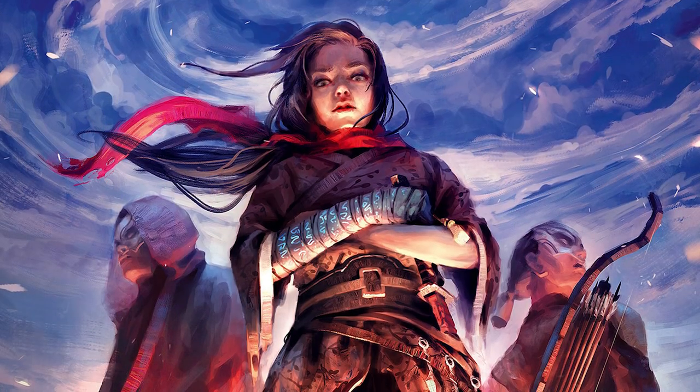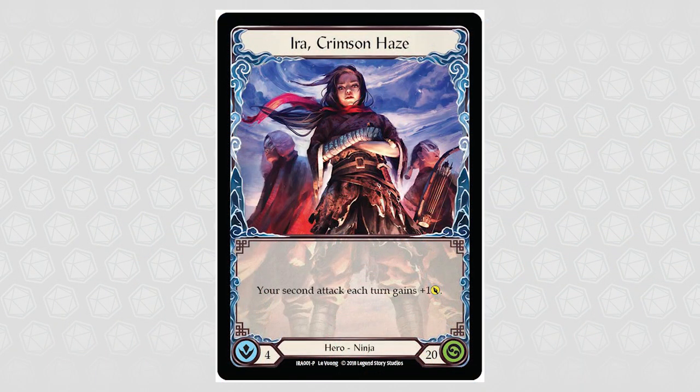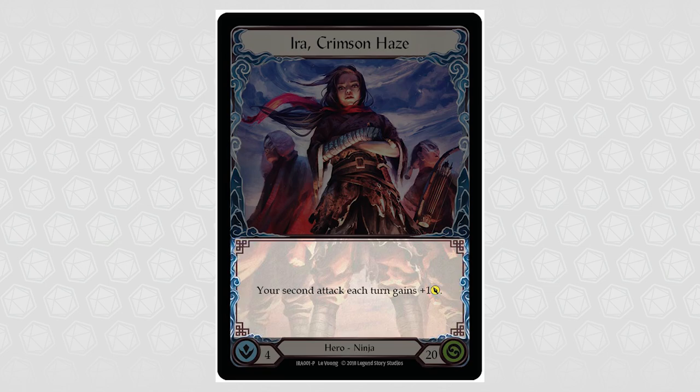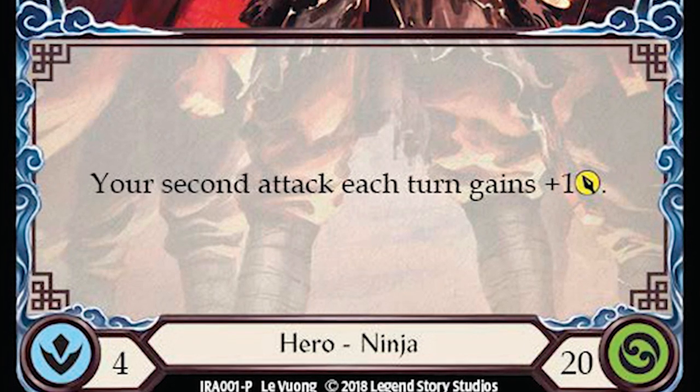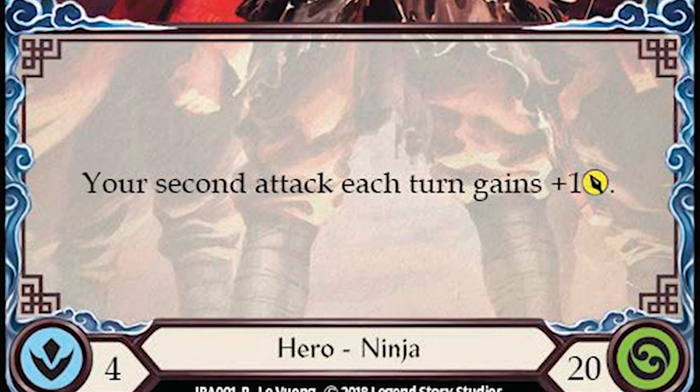Now that you have your Aira Welcome Deck, let's move on to the basic rules of the game. You will be playing as Aira Crimson Haze, a ninja hero in the world of Flesh and Blood. At the bottom right of the card is the hero's health, denoted by a green symbol — Aira has a starting health of 20. At the bottom left is her intellect, shown by a blue symbol, which tells you your hand size for this hero. At the end of your turn, you will draw to your hand size or intellect value. Each hero in Flesh and Blood has a unique hero ability — Aira's is that the second attack each turn adds one attack strength to its attack value.